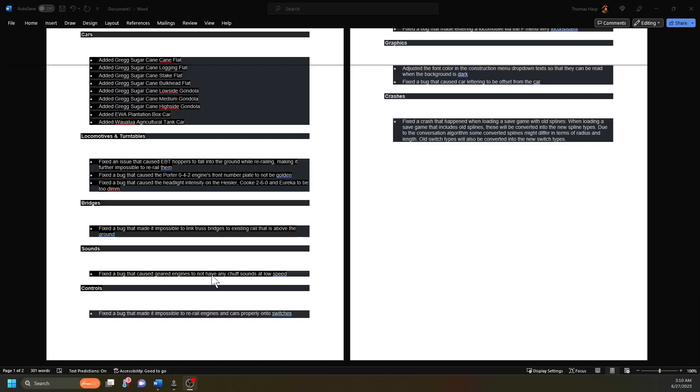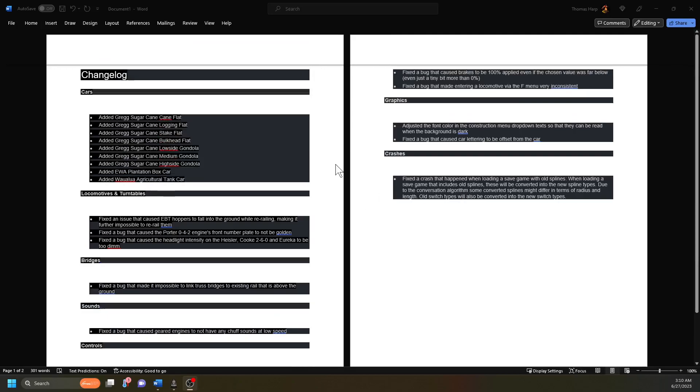Fixed a bug that caused geared engines to not have any chuff sounds at low speed - they took those chuff sounds out at low speeds on geared engines. Fixed a bug that made it impossible to re-rail engines and cars properly on two switches. That's nice.